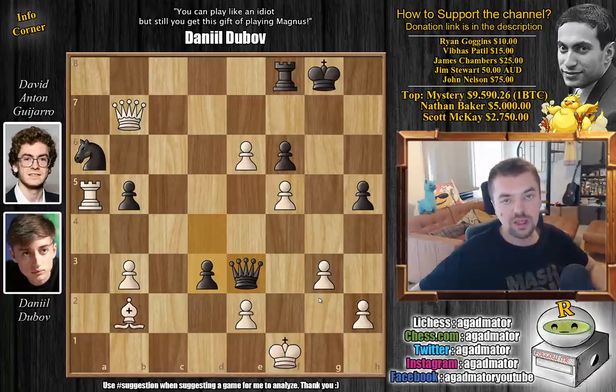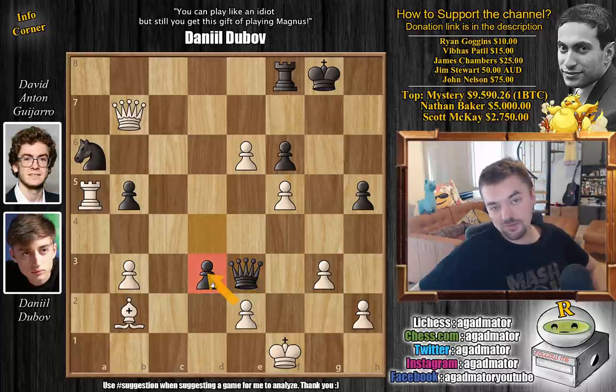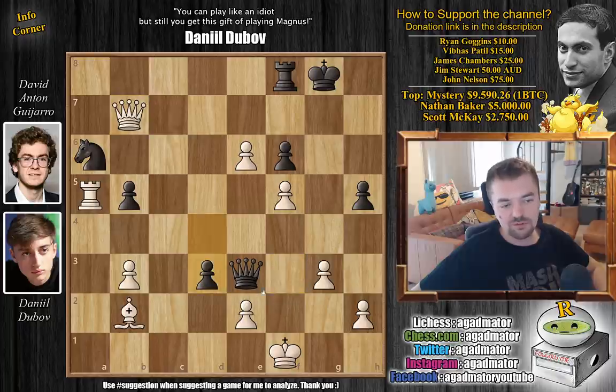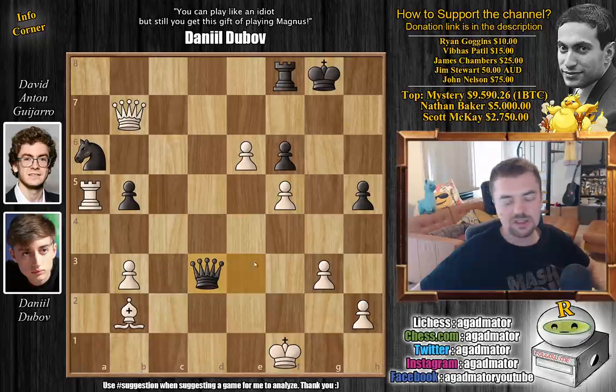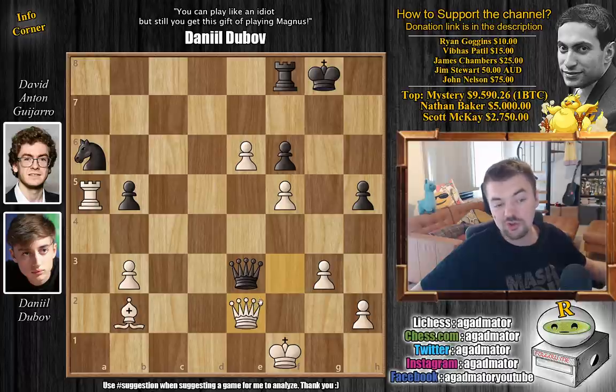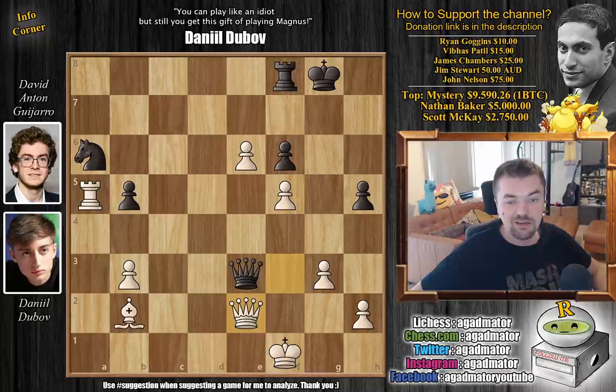Feel free to pause and find the only winning move for White here. Congratulations to those who found queen to F3 — that wins the game. The problem with something like pawn captures is that after queen captures on D3 check, you just allow the queen to continually check you — check, check, check, check — and it will be a draw by perpetual check. So after D3, queen to F3 is the only winning move for Dubov.